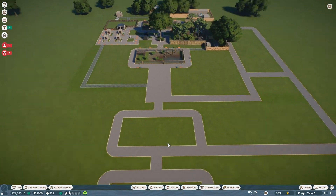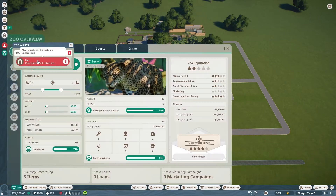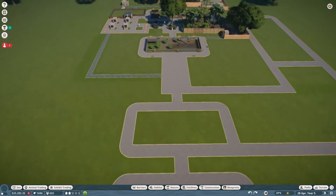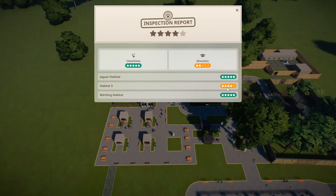I'll show you where we're going to be putting exhibits. We'll have a big one here, a big one here, and the staff area over here. This will be a plaza with more food. Then we'll have another enclosure the same size as these two, plus a few more big ones. We are ready to add a bunch of different animals and I'm super excited. The inspector has a report — we're doing pretty well overall.